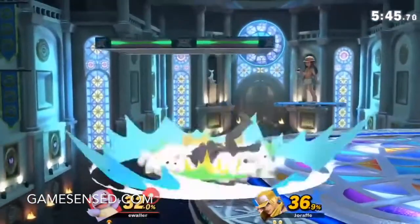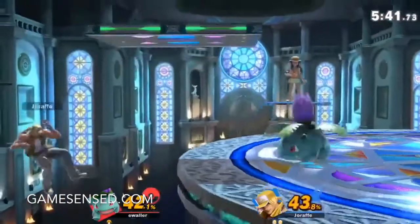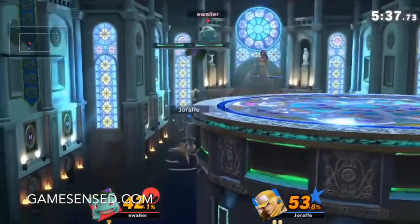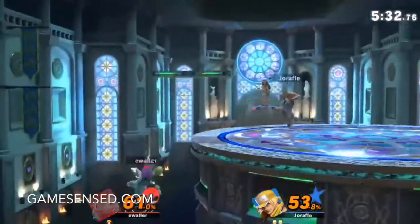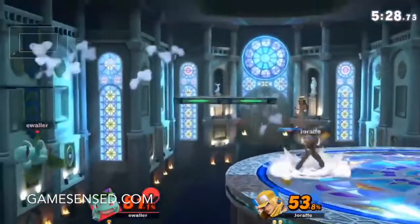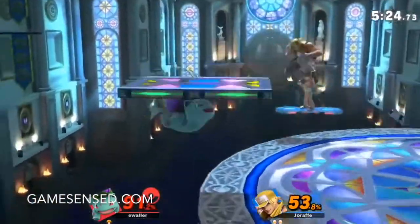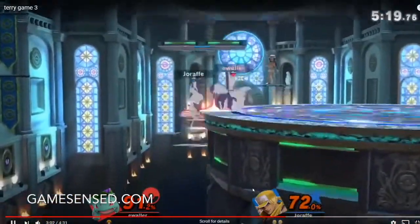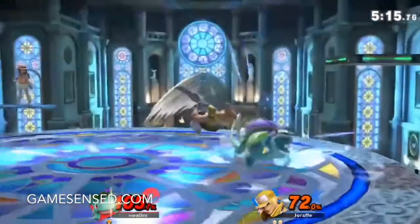Right here in this area, I noticed that you do a lot of aggressive options off ledge. I'd like to see a lot more roll — you don't really roll off ledge ever. And jump too. You do just a lot of neutral get-up and drop-down aerials. There you roll, but that was when he was dashed back. A lot of the time he'll ledge trap by putting himself right at the neutral get-up position. Doing roll there, when you haven't really done it the whole set, is really good.